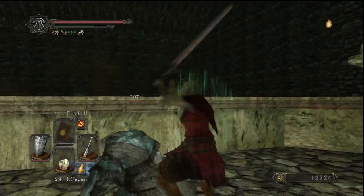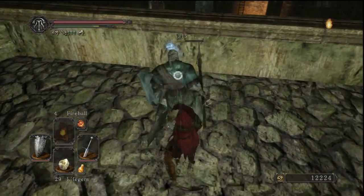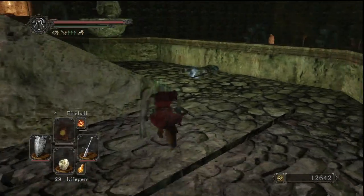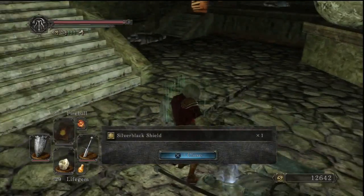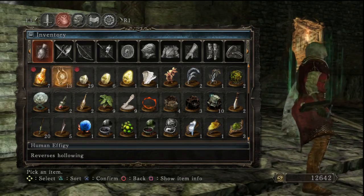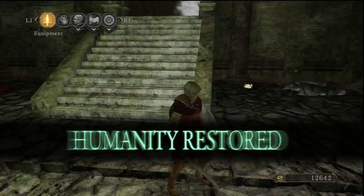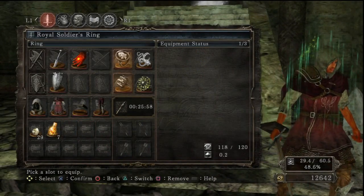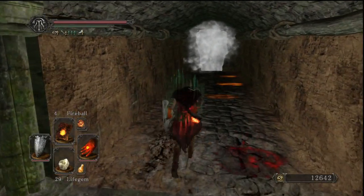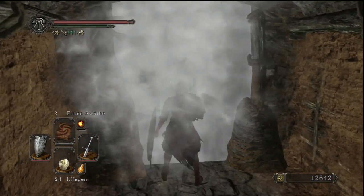Goodbye. Actually, that's not a one shot, but this will finish you off. What do you drop? Silver-black shield. I'm gonna go ahead and turn back into human form, but I want to summon Jester Thomas — not Tomas, Thomas. I think this setup is good. I'll pop a life gem. Let's go.